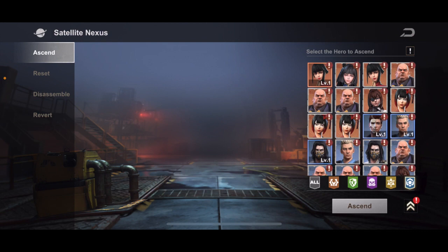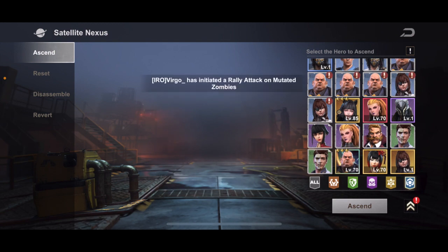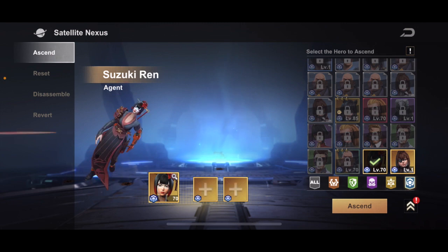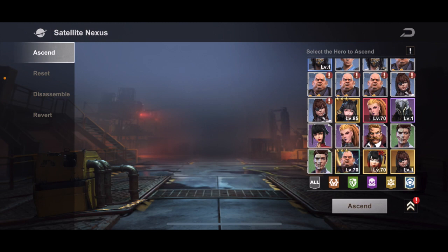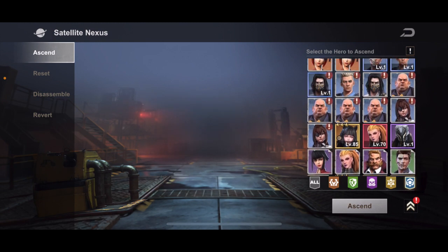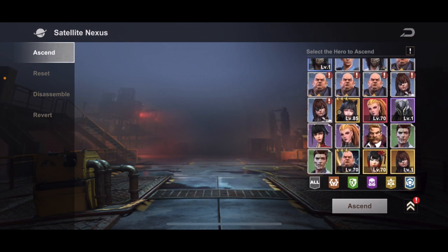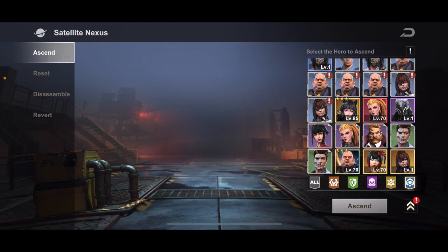We can combine this purple in here for an orange. Now we have several options — we have blue that we can ascend and use for a hero here. As you can see, we need to make two gold for her to be ascended. We'll need four gold in total. We can use one since he's maxed out right now and can't go any further, so he's available to be used in our pool.